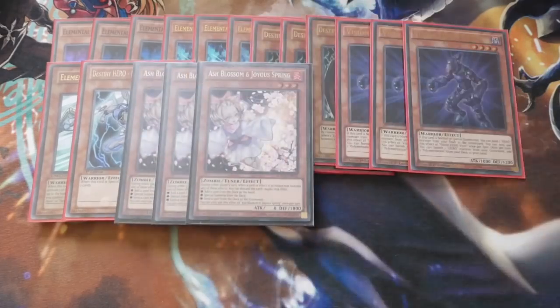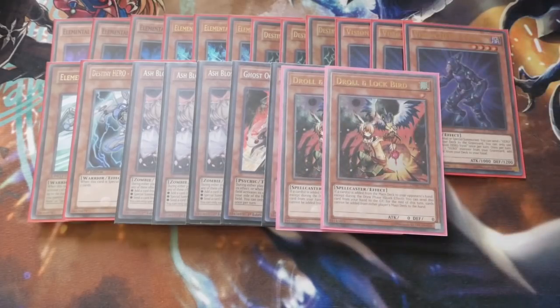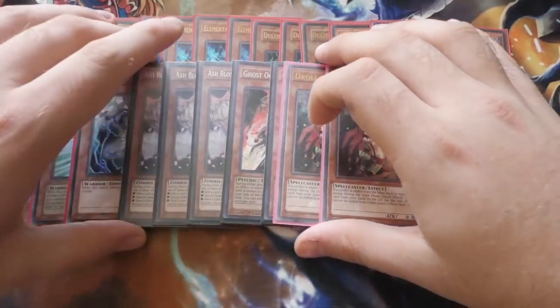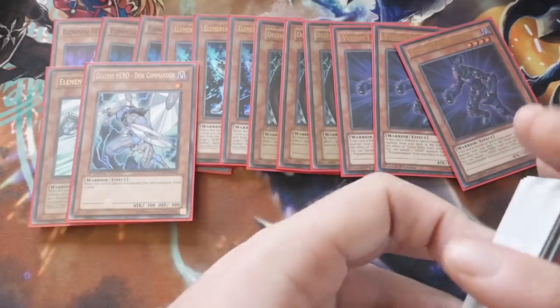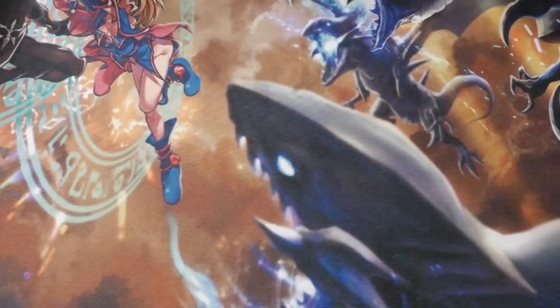We've then got Triple Ash Blossom, Double Ghost and Double Droll. This can be any ratio of hand traps you wish — the same rules will apply. They're in different sleeves because I keep my hand traps in Ultimate Guard Eclipse sleeves, as that's what I use for my main decks anyway.